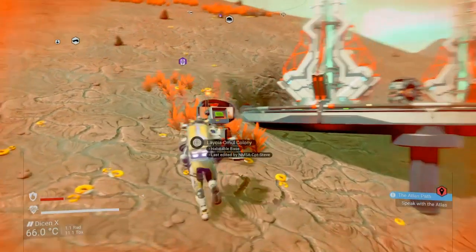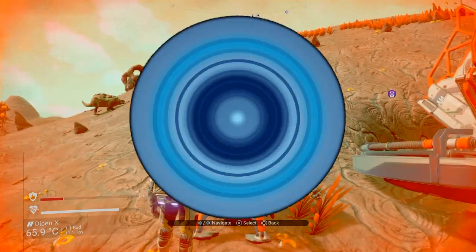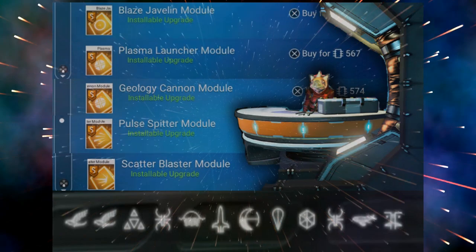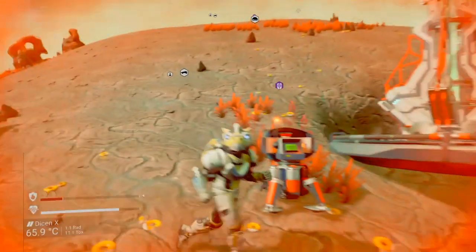I put up a screenshot — let me execute that. This is in the Euclid system, I'm in normal mode, and these modules are available up in the station. There's the portal coordinates for the actual station. So that's how to build a portal base and also how to get yourself some decent multi-tool modules in this system.